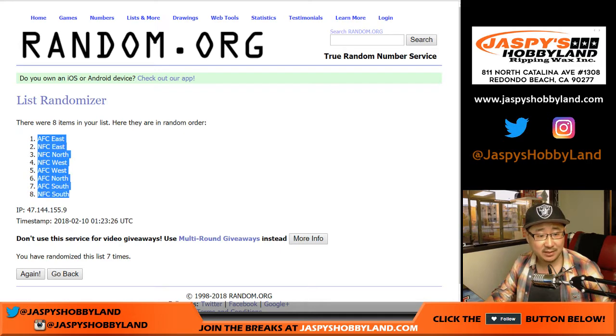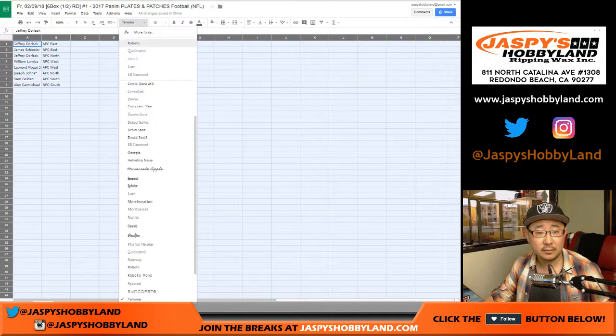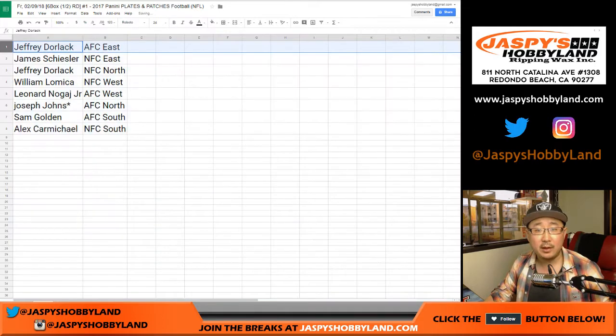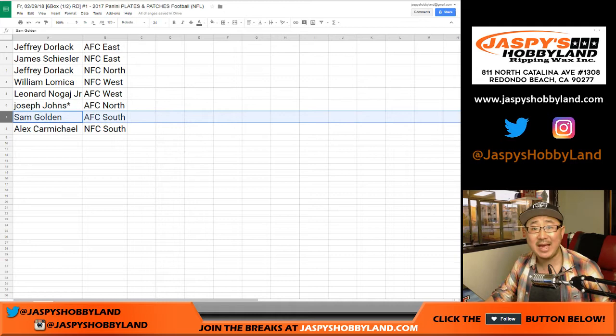AFC East down to the NFC South. So Jeff, you have the AFC East. James with the NFC East. Jeff with the NFC North. William with the NFC West. Leonard, AFC West. Joseph Johns, AFC North. Sam with the AFC South. And Alex with the NFC South.